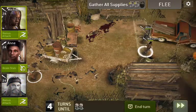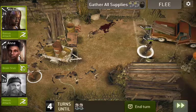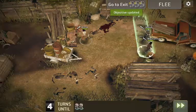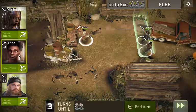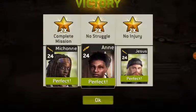Notice where I just put Jesus and Michonne. Make sure, before you open up crate number three, two of your three survivors are standing there. Now, when I open up crate three and end the turn, Squishy Fatty will not spawn. If you do not put your survivors there and do that spawn block, you will have to fight a Squishy Fatty at the end, which is absolutely no fun.